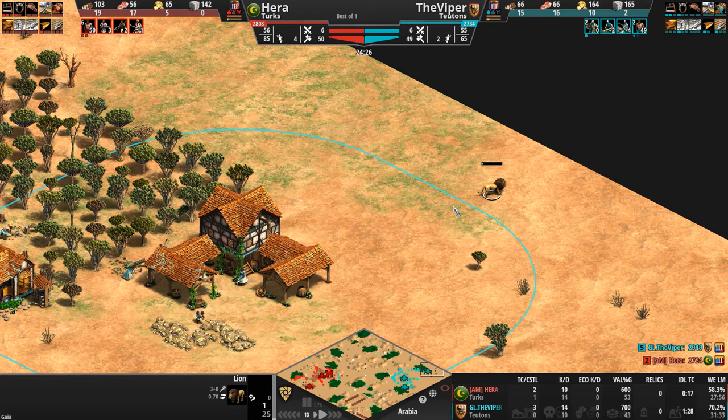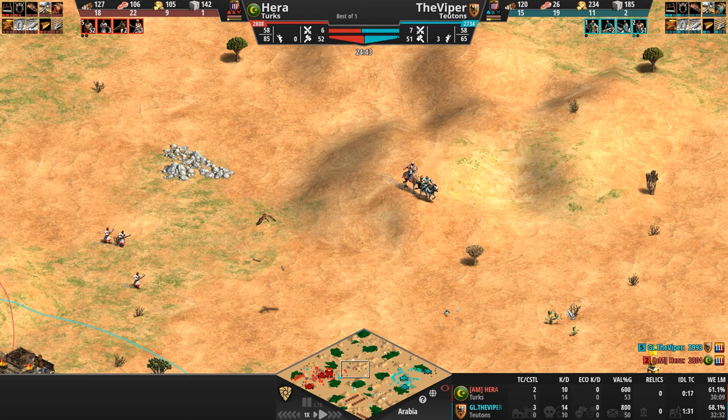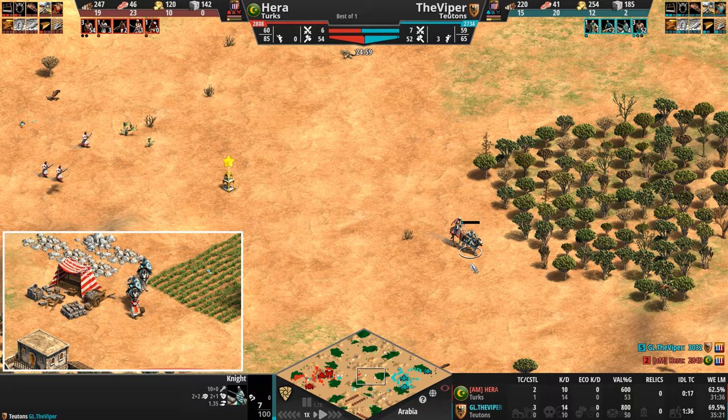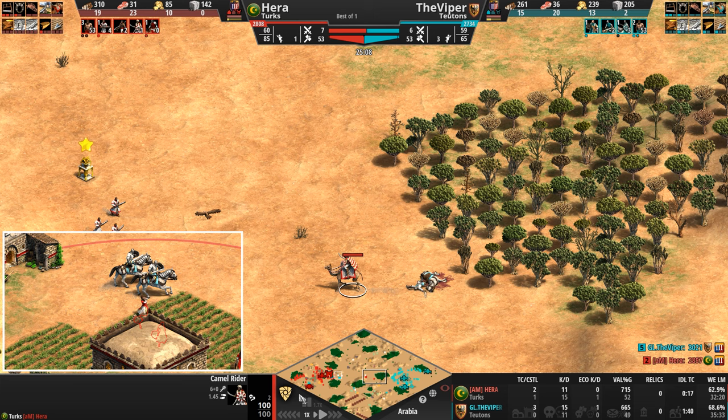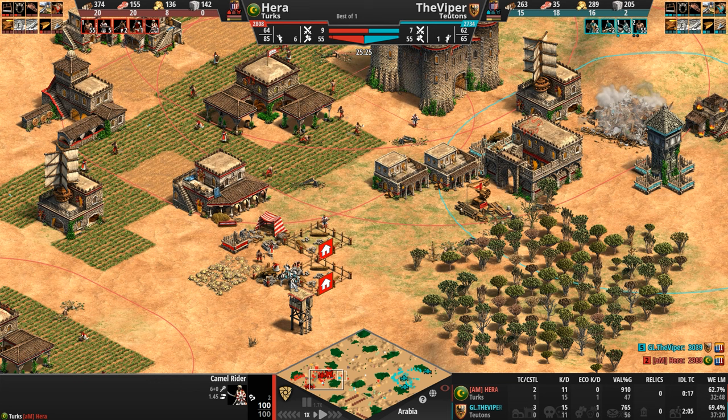What the hell was attacking the lion here — did he have villagers in the town center? One issue that our Turk — or rather a Teuton — is going to have to contend with is that the Teutons do not get husbandry, which means 1.35 is the speed their heavy cavalry caps out at versus 1.45. With husbandry that jumps up to 1.6 for the Turks, meaning they're about 20% faster than the Teutons. A very interesting matchup — this reminds me of Mongols versus Teutons, where one civ has potential mobility and the other has tankiness.